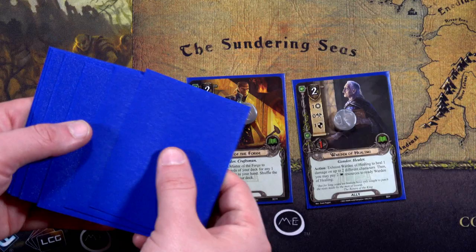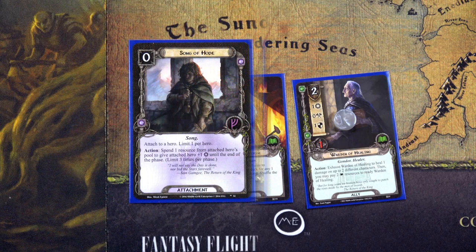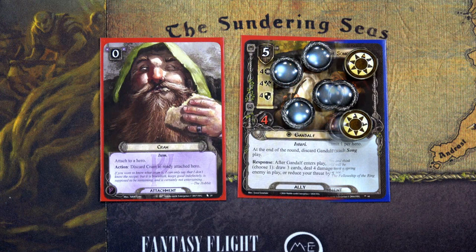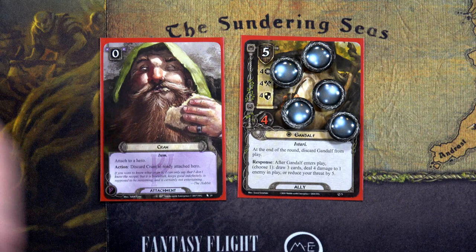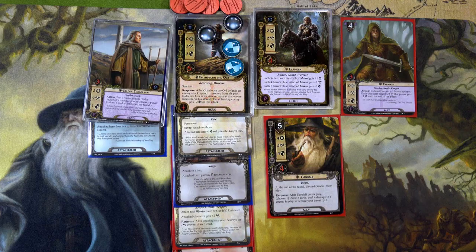We find another Fireside Song — let's just go all in on willpower. We'll place Song of Hope and Fireside Song on Sam, giving him three songs total for plus three willpower. Sam's willpower becomes eight for one character. We're not taking any chances — we'll hard cast Gandalf using three resources from Gildor and Elfhelm and two from Grimbeorn. We deal four damage to the Howling Varg. Each player reduces threat by two: Rohan back down to 30, Hobbit to 25. We also put Cram on Grimbeorn as another way for him to ready.